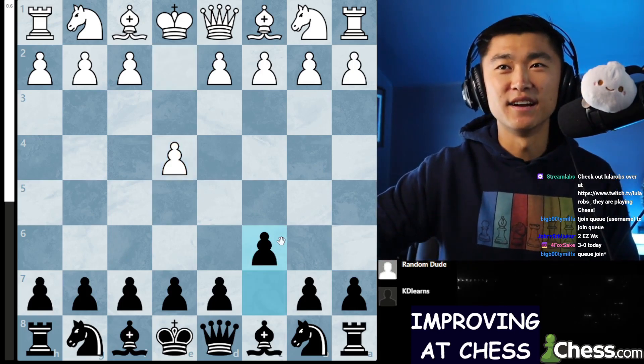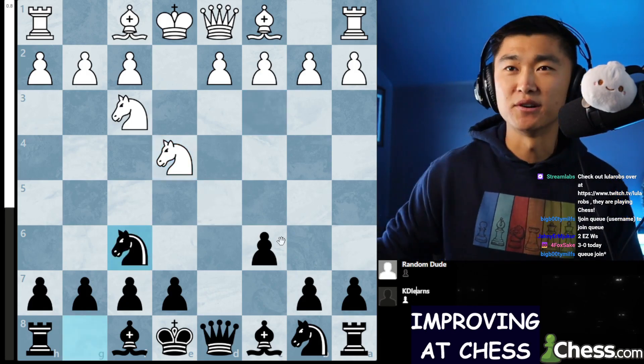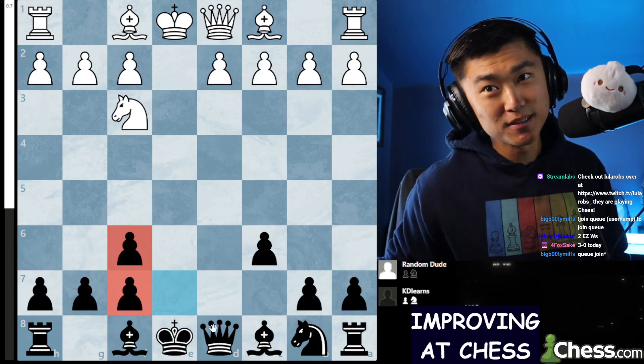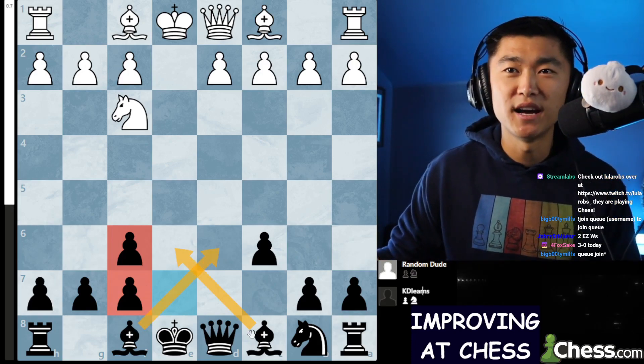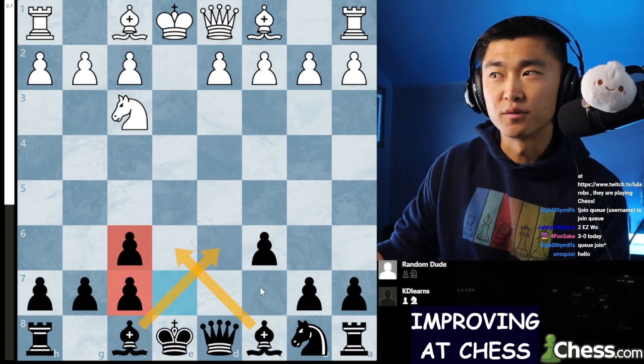E4. And of course I play the Caro-Kann. He plays two knights, but we kind of transpose into this Tartakower-ish line where black willingly doubles the F pawns. But what's the compensation? The compensation is that we have two bishops that are now open and we're going to try and develop very quickly and go from there.